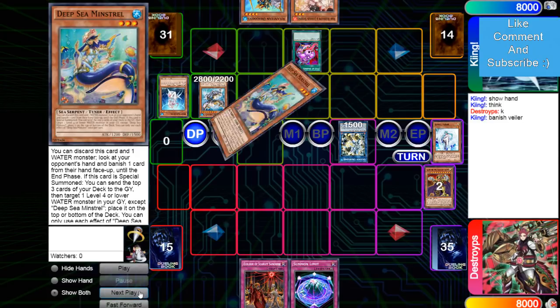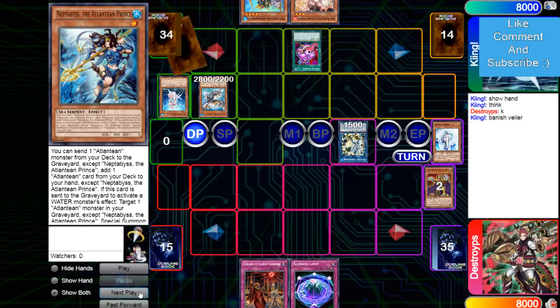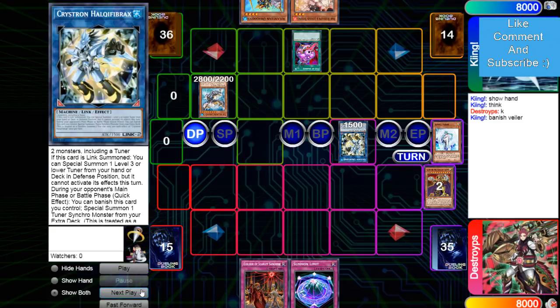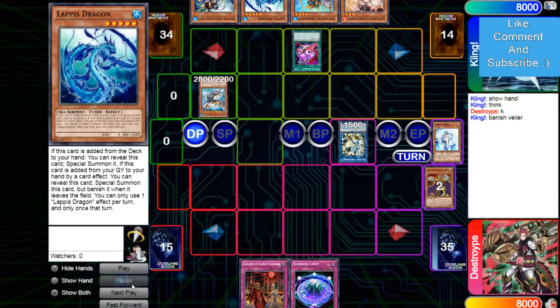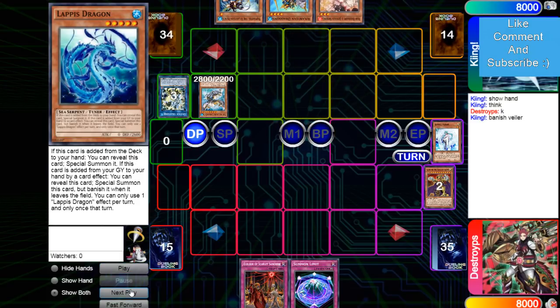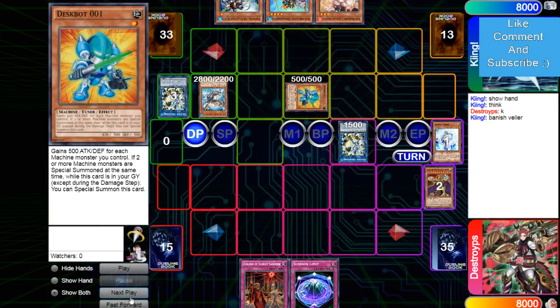Avarice on the five engrave. If he draws a Machine Extender — really just any extender — because this build does play two Needle Fiber, so he can still summon out something like Lapis, which he just drew. So now he can summon it and make another Needle Fiber, then use that one's effect to bring out 001.